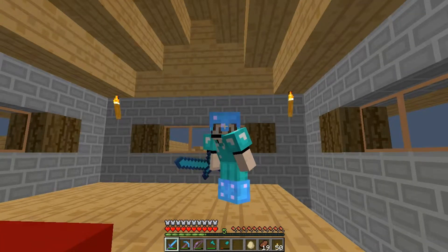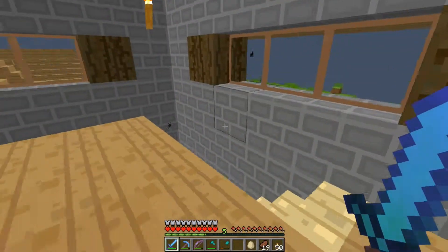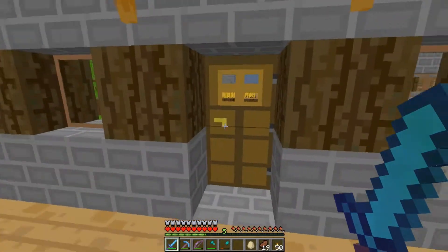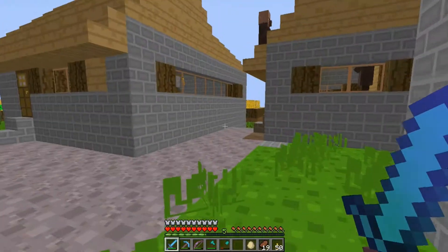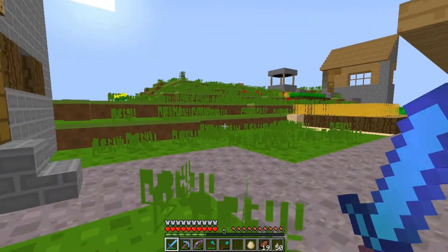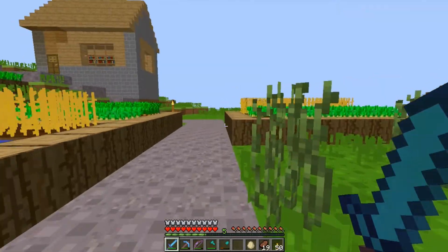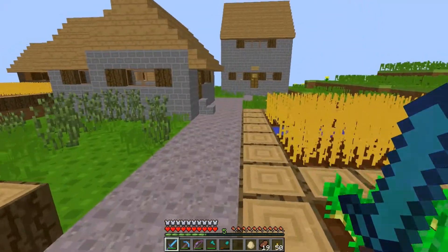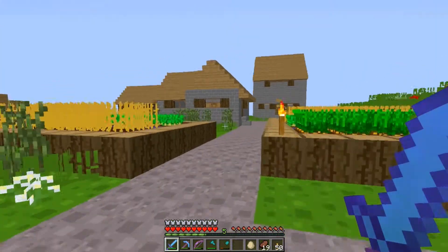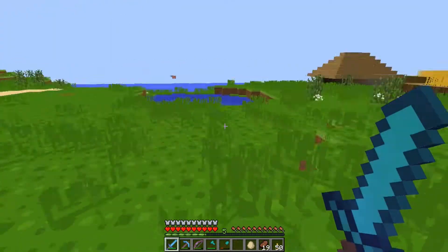Hello everybody and welcome back to another episode of Clody's Magnificent Mind Minecraft. I had a meeting with the villagers today and they said they're not very pleased that I killed their buddy, Roof Guy. So they told me that I have two options: I can either build them a grand structure to make up for it in Roof Guy's honor, or I have to leave town and never show my face here again. So I thought I would help them out because I kind of ruined Roof Guy's life by killing him. So we're going to build them something.